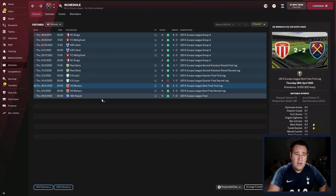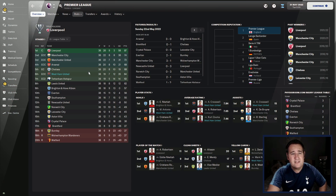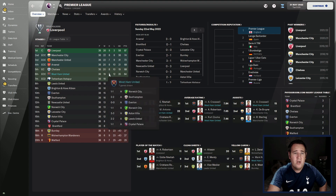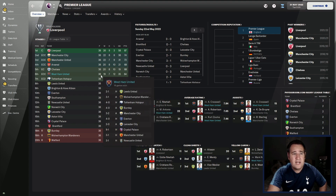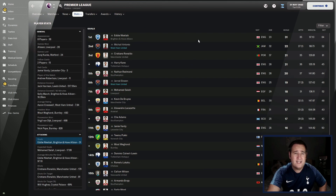FA Cup, Europa League — so, so good. In the league, it's not bad either — 6th place, 4 places above their season preview, 64 points, 35 goal difference. Lost 12 games, drew 7, won 19. European football next season — obviously Champions League, because they won the Europa League. Top goal scorer for West Ham: in second place with 22 goals, Bowen with 19 goals. The front two — 40 goals between them. That's pretty damn good.